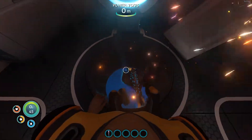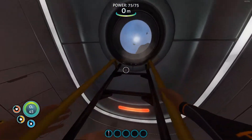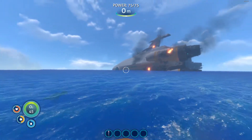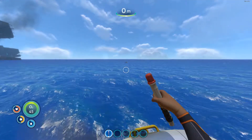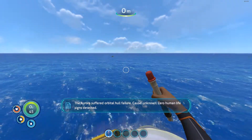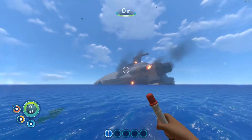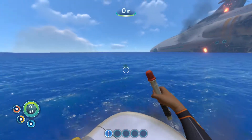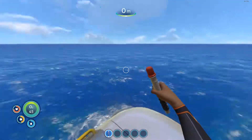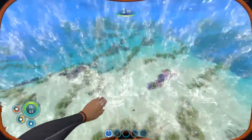I don't know why — this is not really the way I should go. Sniffies. Climbing up. And this is the world of Subnautica. Aurora suffered orbital power failure, cause unknown. This is where human life signs are detected. This is our main ship. Don't like those. And this is the capsule. The closer you get to the ship, the more radiation there is.